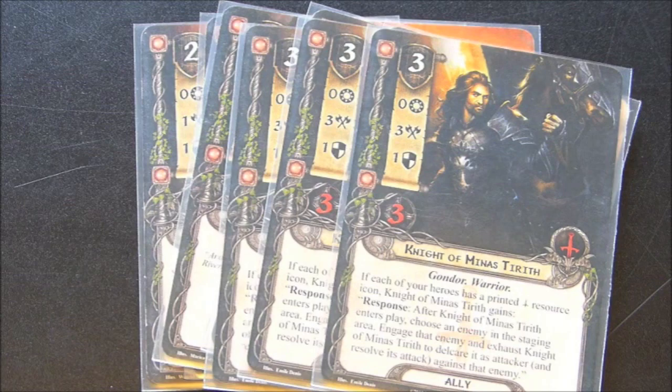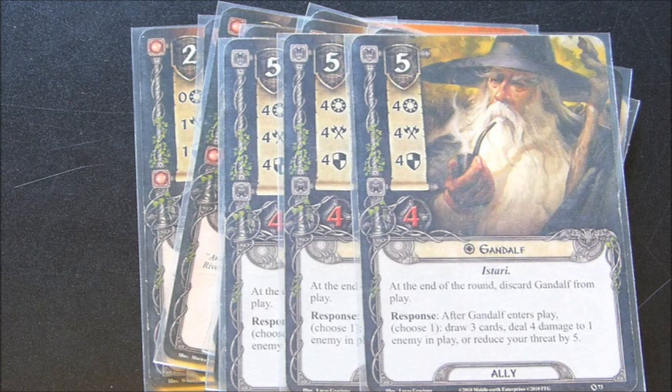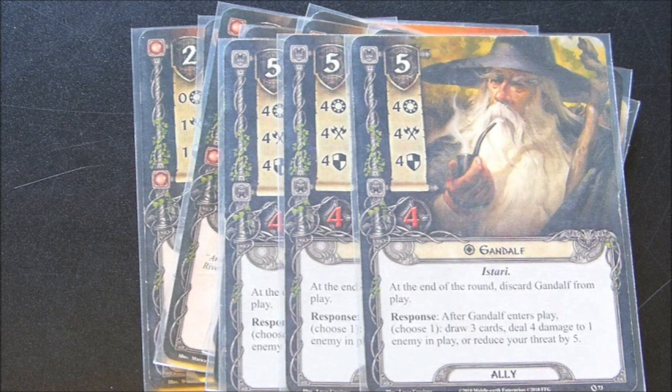Finally, and probably to nobody's surprise, I have three copies of regular Gandalf from the core set — just excellent. He's quite expensive at five resources, and that's where the Horn of Gondor is going to come in handy to generate some extra resources. He plays very nicely into the theme of the deck as he can do four direct damage to an enemy when he enters play. He's also excellent for card draw, which is handy in this deck as well, and you can also reduce your threat if you need to. He has four willpower, four attack, and four defense.